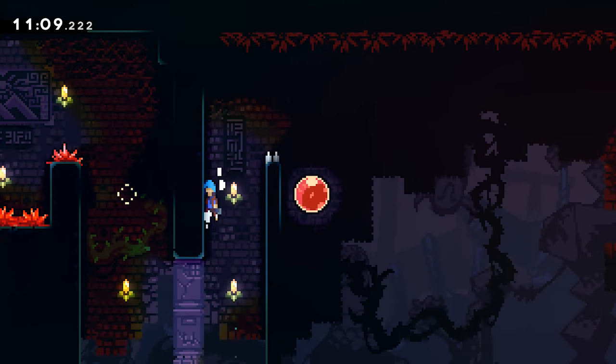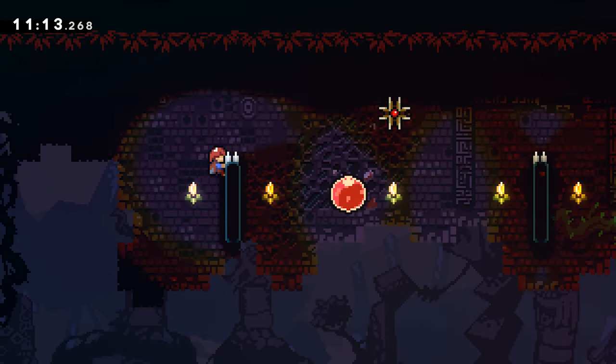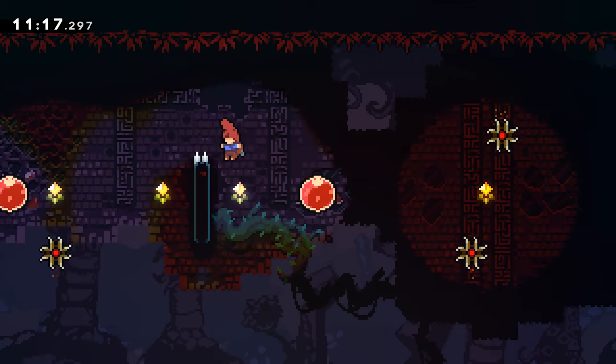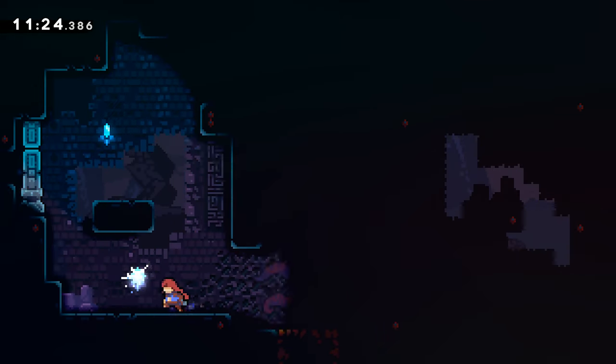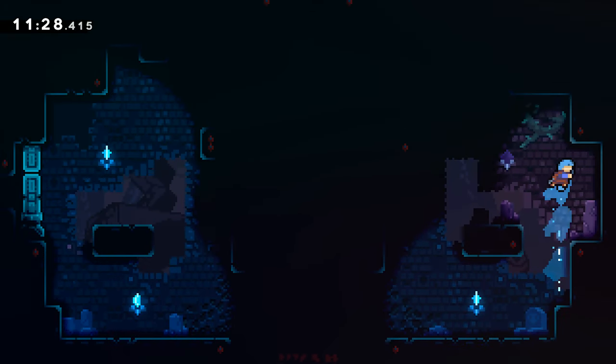Dash to the right. And then I don't particularly like this part, just because the screen is very long and you're working on a cycle puzzle but with something that's on a delay. Like, as soon as you jump into the bubble, it's not immediate that it takes off. So you're having to account for the cycle and the delay of the bubble dash.